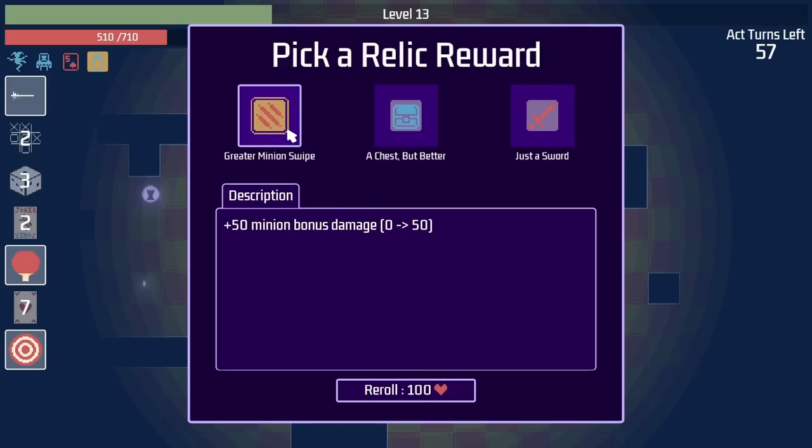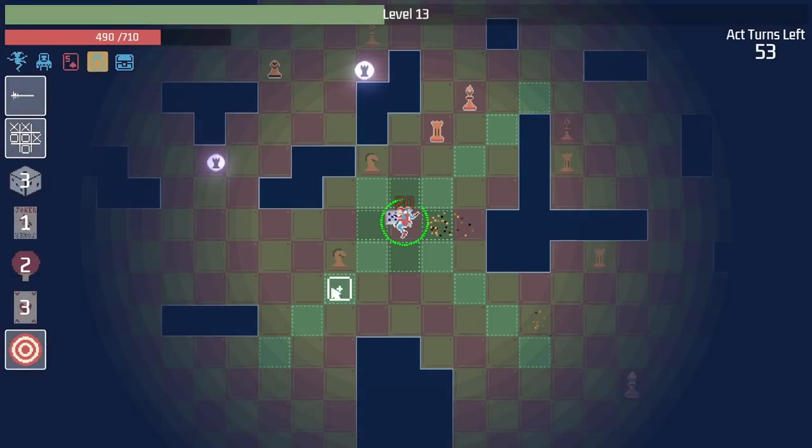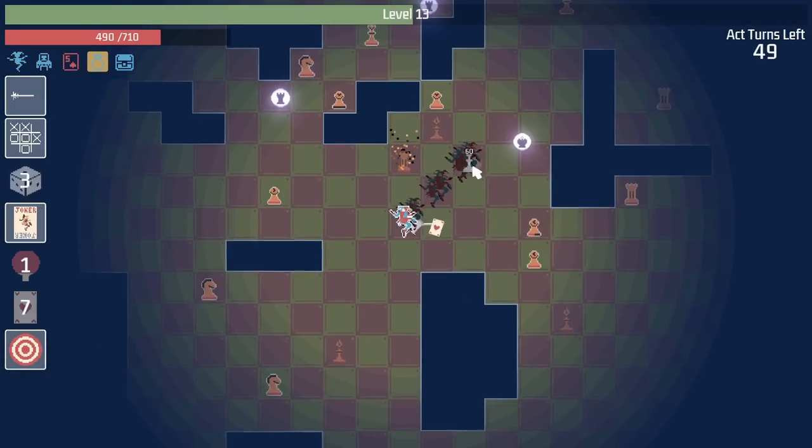Oh, minion swipe. Minion damage? I should get some minions. Or, you know, I can get some healing from a chest, which should kick in this time. Sadly, it didn't. That's okay though. We'll just use the bullseye to move and deal lots of damage and attack from a long range. Right to the bishop. That is working nicely.